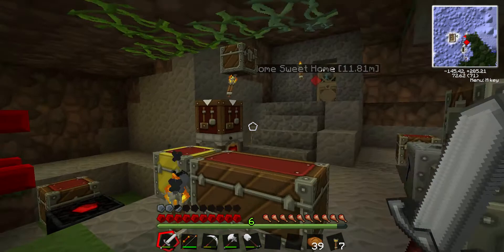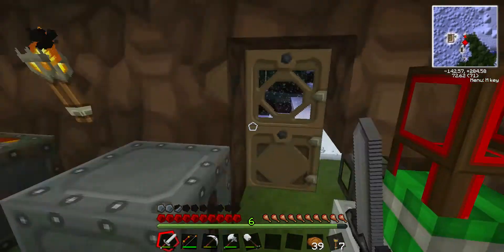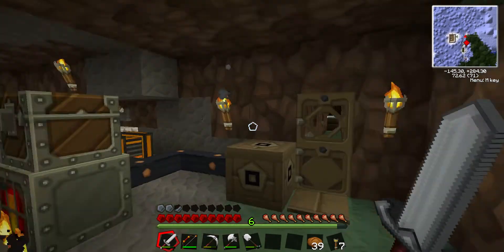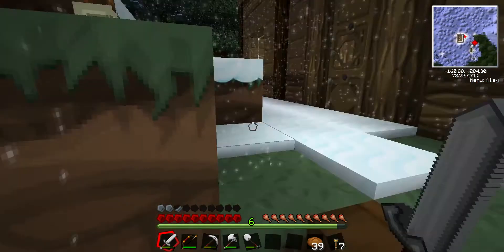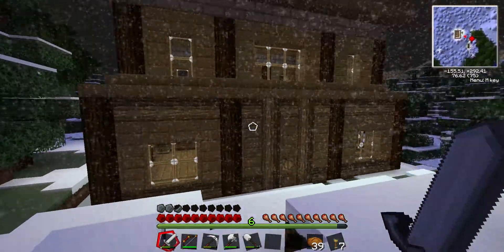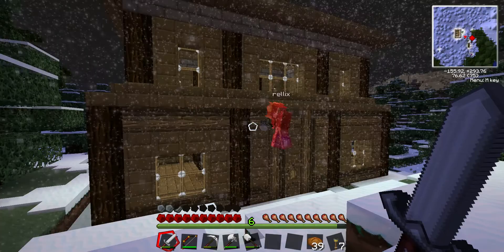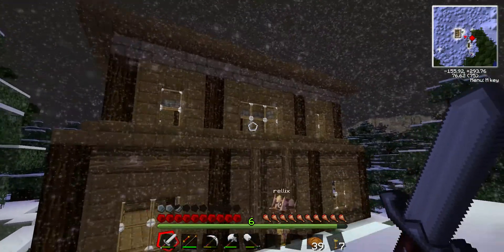The other thing we did is - you notice our beds are gone - we started the cabin. So we'll go out here and take a look at what we got so far. This is really good, Relics, because it's snowing. This is awesome to show off. It's beautiful.